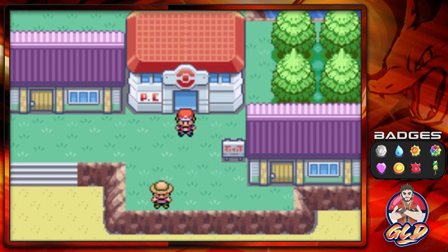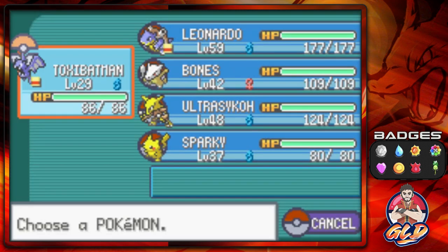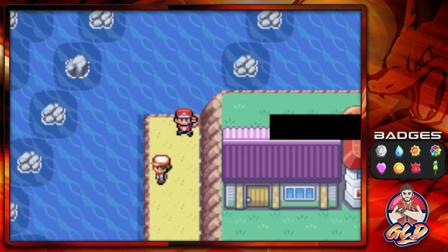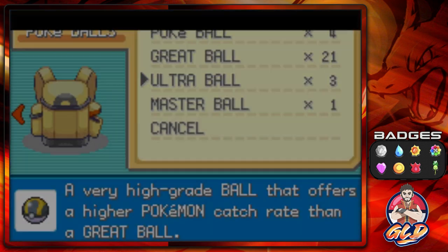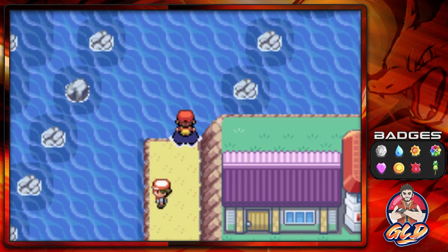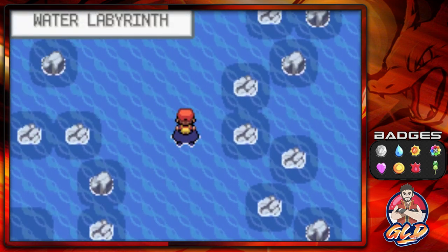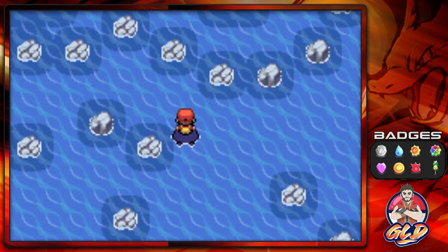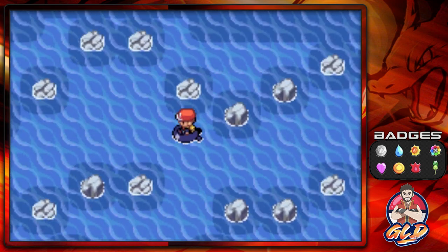Alright guys, we're back in Five Island. We need to empty out space on our team because there's other stuff north of Five Island. There's a little road and sea route up ahead where you'll be battling trainers. Off screen I captured some other Pokemon you can find near the Tectonics Memorial - you'll be able to find a Qwilfish with a Super Rod. I also forgot about Corsola completely. Here we are in the Water Labyrinth - as you can tell, it is a bit of a labyrinth.